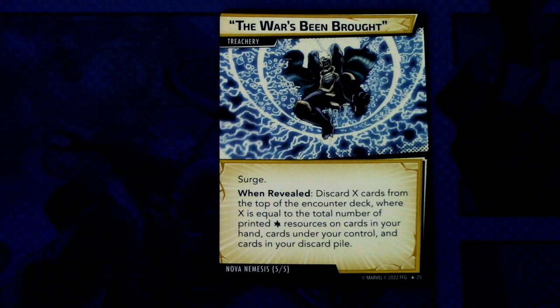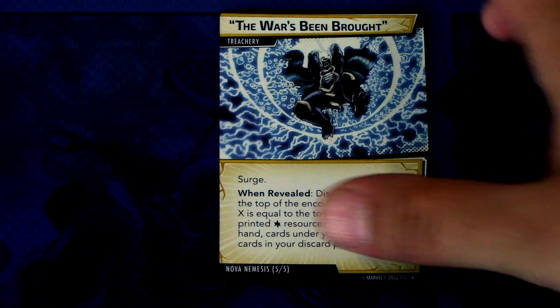The last card in the nemesis set is Warspiel Broth — a treachery with surge. When revealed, discard X cards from the top of the encounter deck, where X equals the total number of printed wild resources on cards in your hand, under your control, and in your discard pile. This just accelerates the encounter deck. It doesn't do that much on its own, but the surge means you get another nasty card right after. No boost icons on this card.